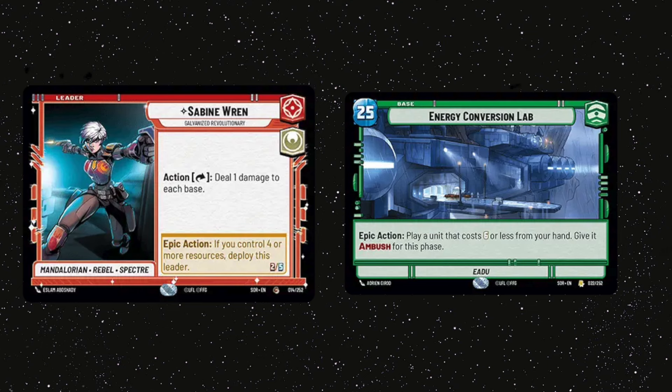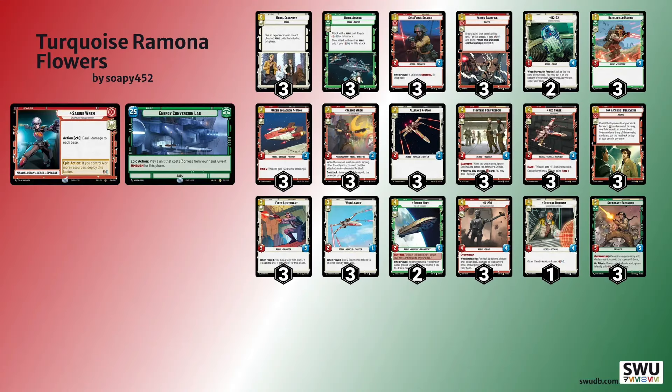My next matchup was Sabine Command, which I won 2-0. This was a lot like the first game, though I think my opponent was maybe a bit better since we were both 2-0 at that point. In the first game, he overcommitted on an A-Wing — he played Wing Leader into it and double Medal Ceremonied — which I then just Waylaid, and I don't think he was able to recover from that.